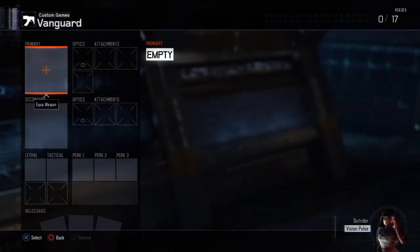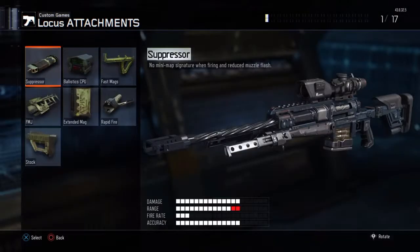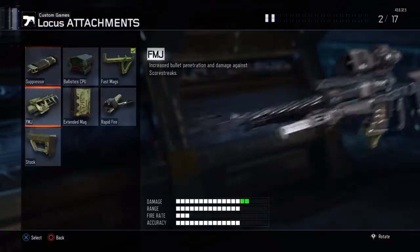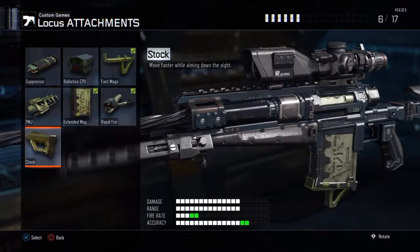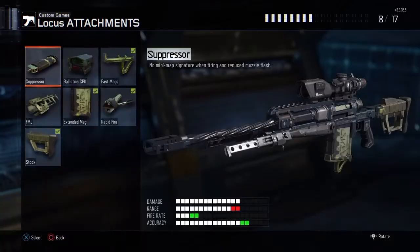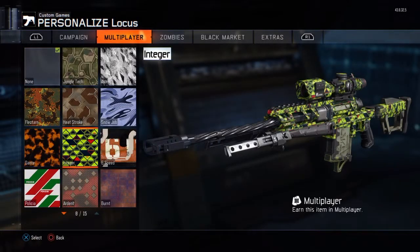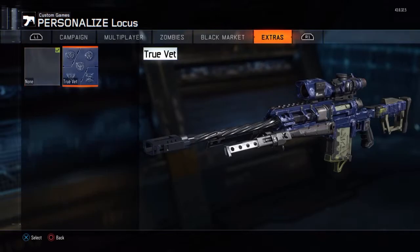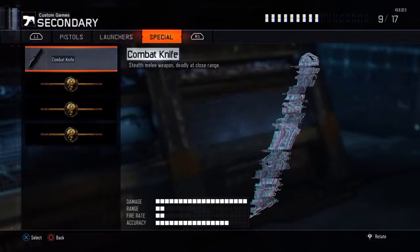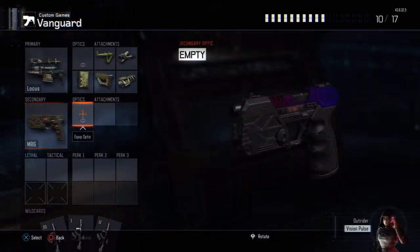Clear every class, all of them. And then go to Vanguard, or whatever one you want, and then go to sniper rifles and make a class basically for sniping — quick scoping. What I usually do is this, and then you can put any camo you want on it. I'll do true vet camo for this.